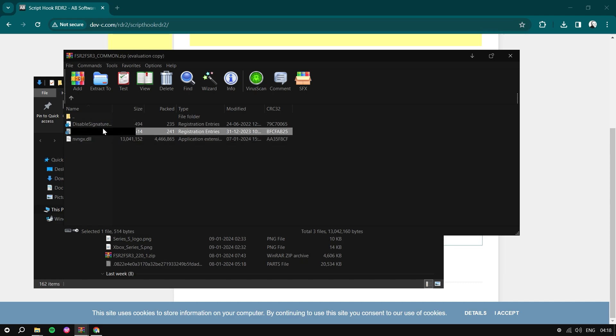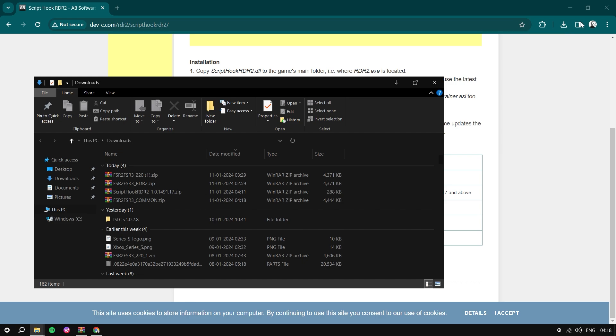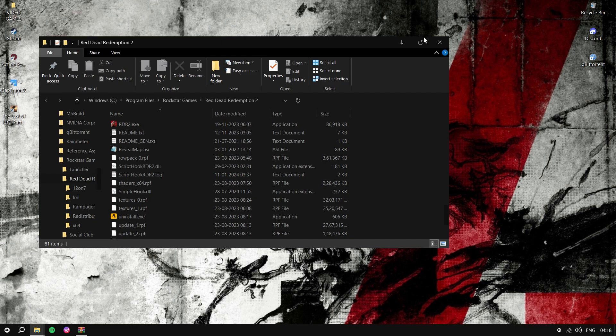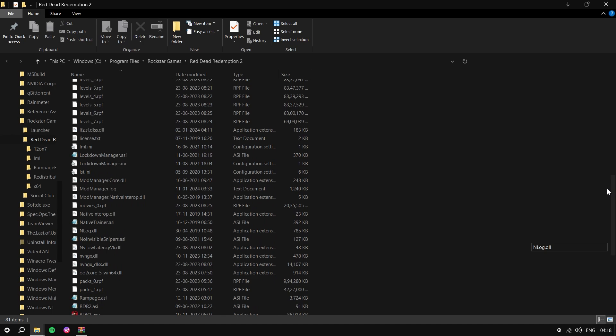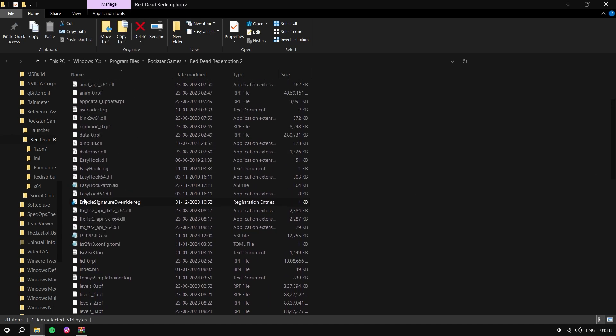Only copy the Enable Signature Overdrive file inside the RDR2 folder. Once you've pasted all the important files, head over to the RDR2 folder and double-tap the Enable Signature Overdrive file. By double-tapping it, your mod will be installed.